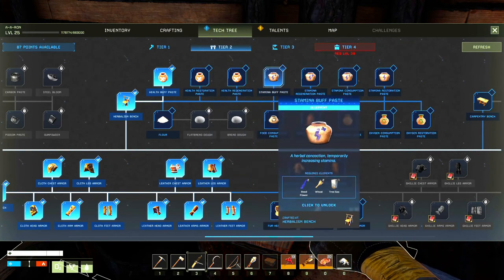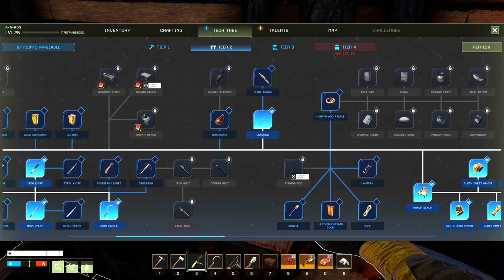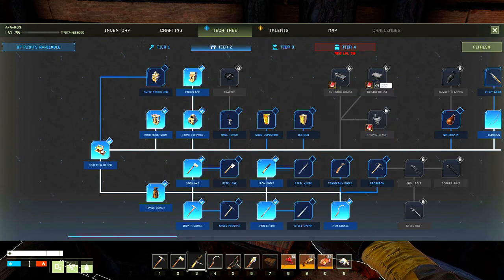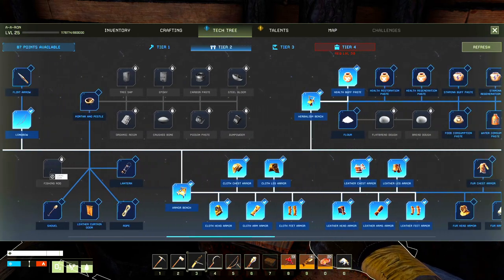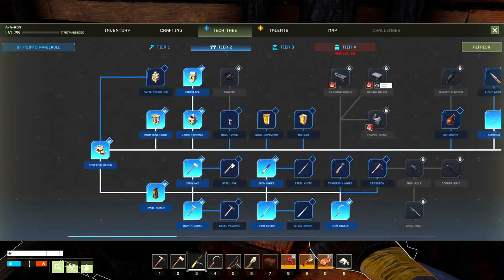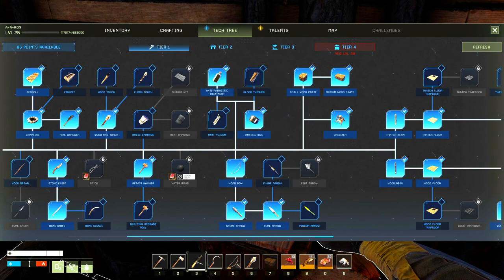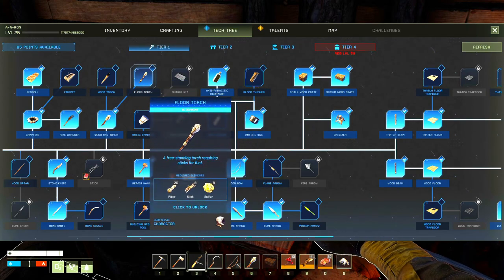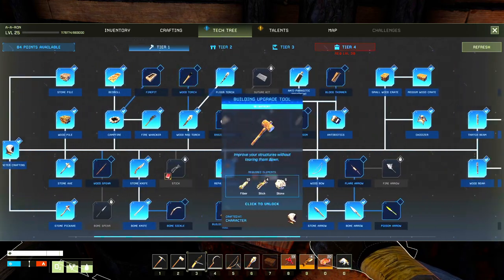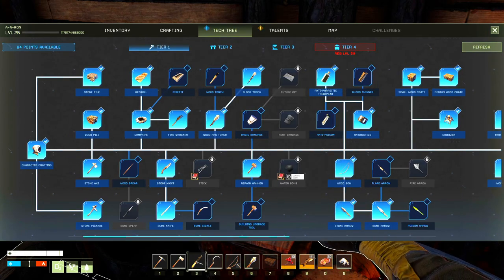We do want the health buff paste — that's always nice. I'm just opening up some of these because they're all good things. We'll need some of this later but not right now. From a tier one perspective, we could do some bandages — antibiotics are always good, anti-parasitic always good, floor torches aren't bad. We could do the fire building tool upgrade, which makes things a little bit easier.